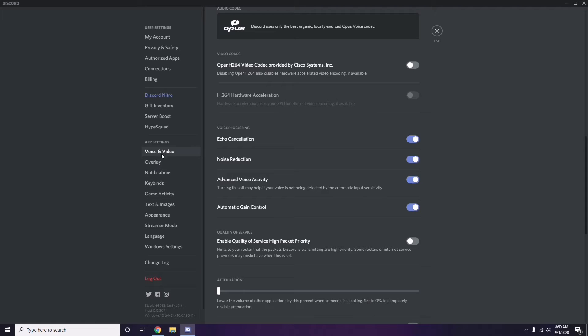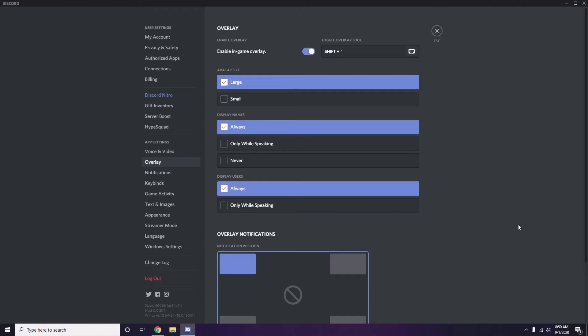Next, below Voice and Video, click on Overlay. From here, turn off the in-game overlay — in most cases it is already enabled, so you need to turn it off.